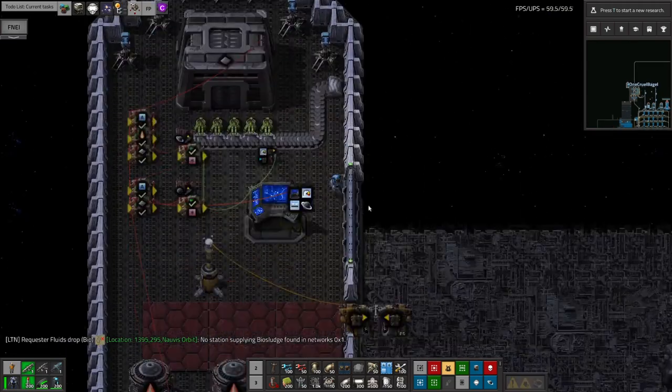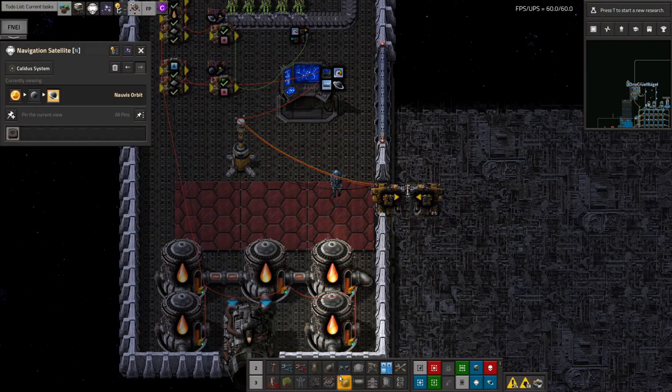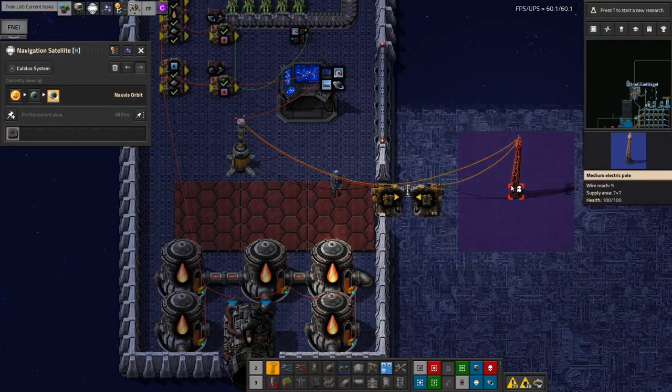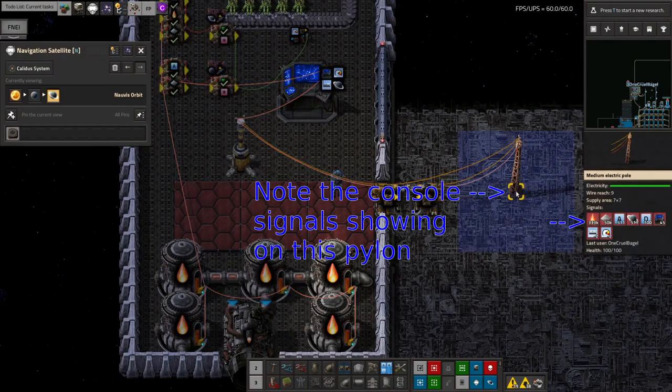Clamps can also be used to pass signals through if you want the ship to communicate with the outside world. This can be used to tell a loader how much cargo is in the ship, or if space is very tight to allow the combinators for the control logic to be placed outside the ship. I've not done this, but I believe it can be made to work well.